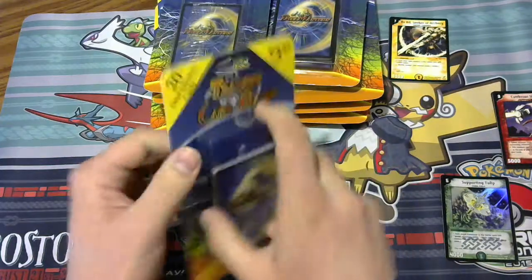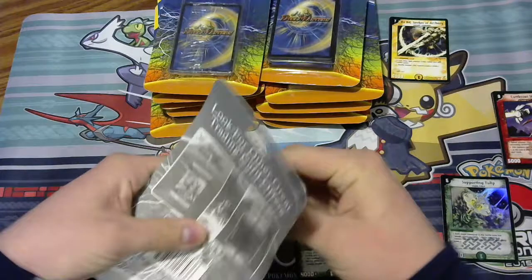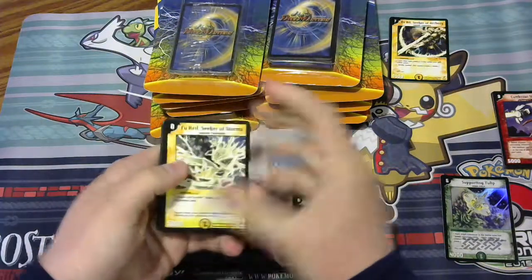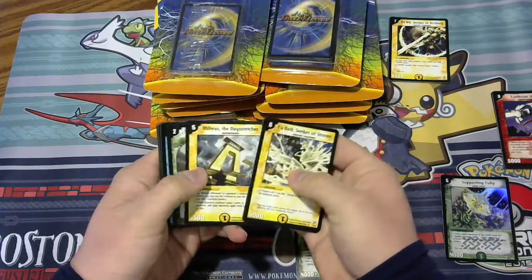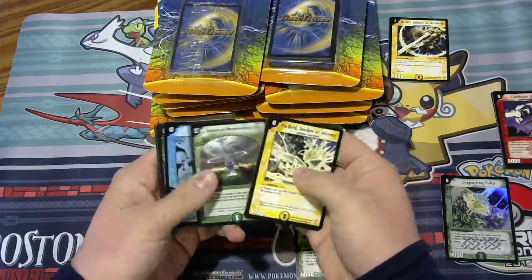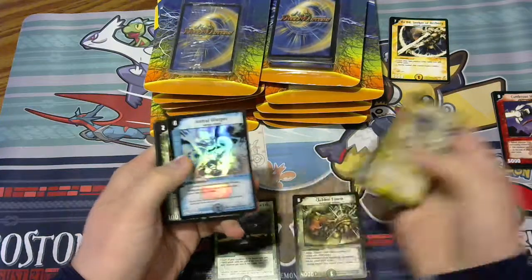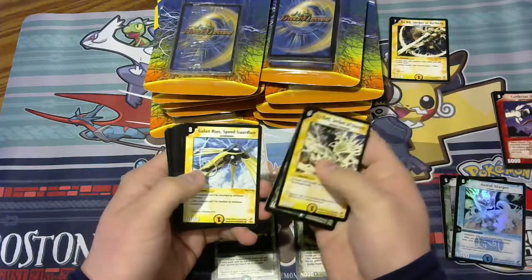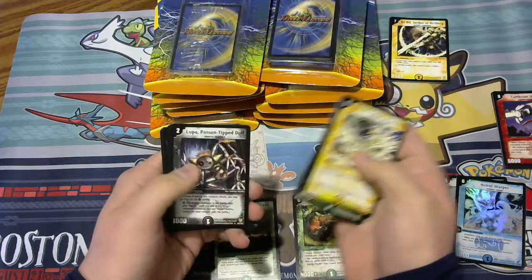Next pack, we have a Shadow Clash pack. Furel, Dew Mushroom, Milius, Daystretcher, Sword Benevolent Light, and Astral Warper for our very rare. Torcon, Gulian Rias, Purple Piercer, Aquaguard, and Cannon Shell.